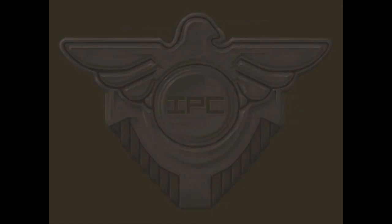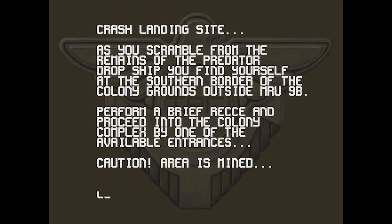I've known about Alien Breed for years. It's a game that's long been on my to-play list. There's a whole series of Alien Breed games — I think this is like the third entry or something. So: Crash Landing. As you scramble from the remains of the Predator Dropship, you find yourself at the southern border of the Colony Grounds outside MRU 9B. Proceed into the Colony Complex by one of the available entrances. Caution — area is mined. Let the assault begin.